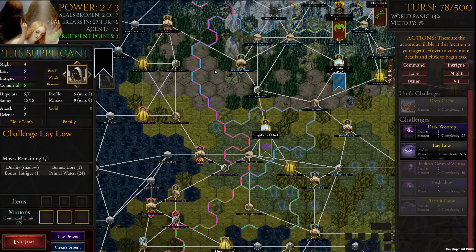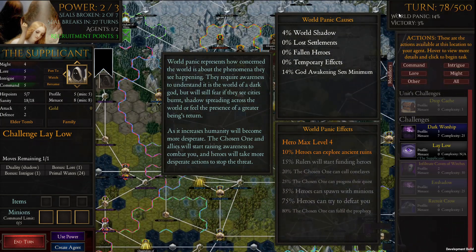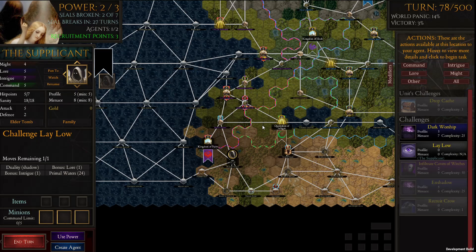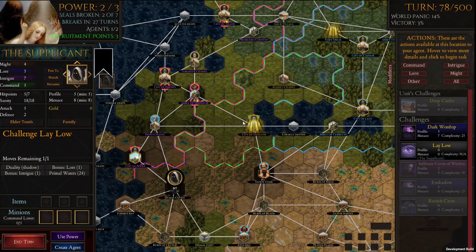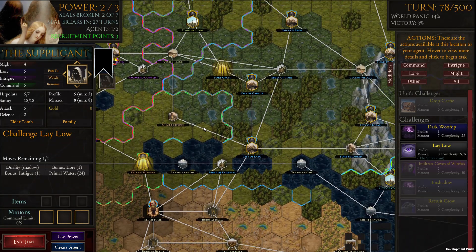The idea here is that as we spam dark worship more and more, we're going to be building up the total world shadow. Our goal is to get that to 12% world panic. Once it reaches that point, any settlements that have faith — which is none at the moment, but we're going to fix that — will get a permanent plus one faith gain. Though that gain is overridden by stuff like fear of nearby shadow, which is obviously a much larger buff for having shadow directly on top of a settlement with faith. That's useful because faith tends to eat up shadow pretty quickly.